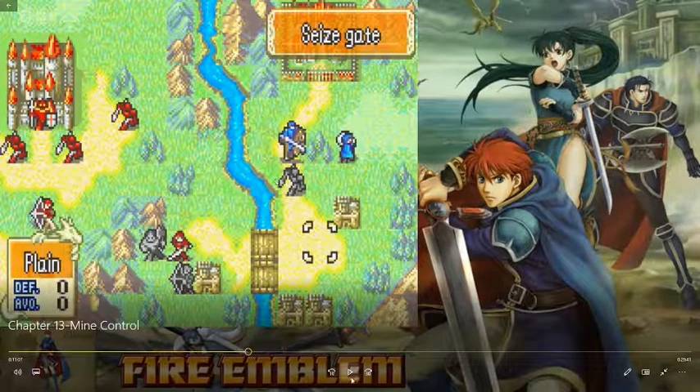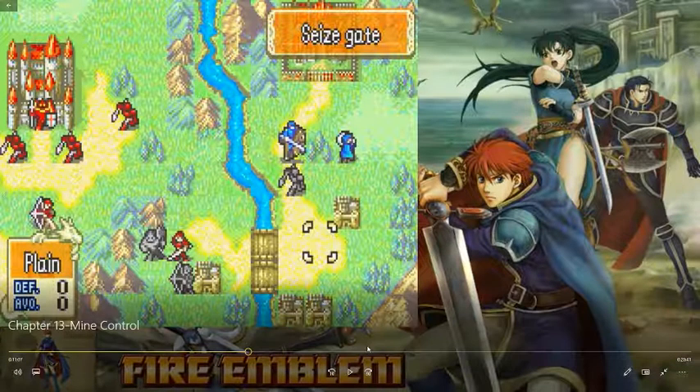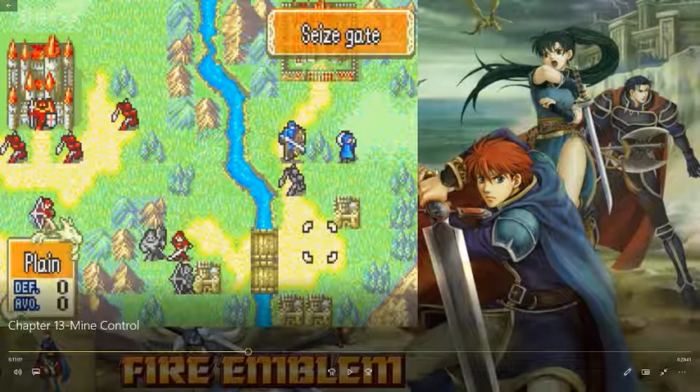Pretty much, I think that about covers it. The mine control is the easiest enemy control glitch to do. The only other recommendation I would have is when doing enemy control glitches, make sure that your battle animations are turned off, because it makes it just slightly easier to do.